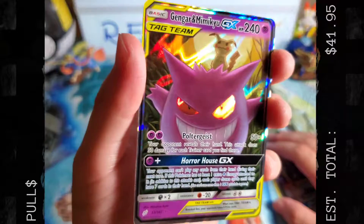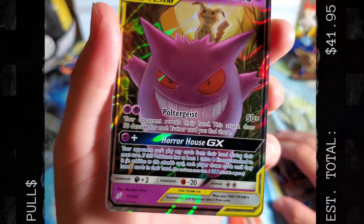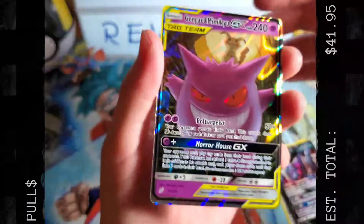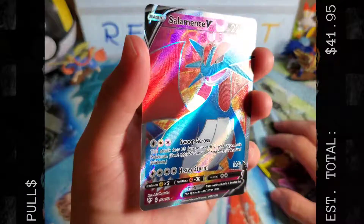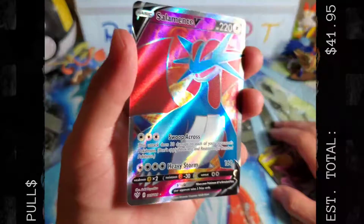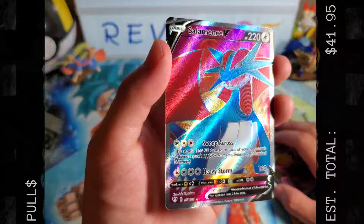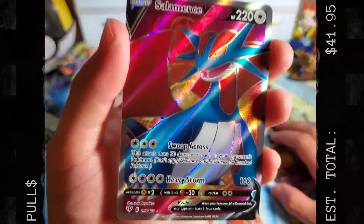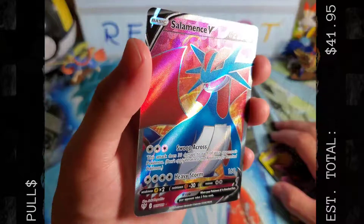And then my favorite — and obviously I think Steph's favorite too — I love Mimikyu. Mimikyu GX Tag Team. It's so good. 240 damage. Horde House GX — not 100% sure if this is going to be super playable. Your opponent can't play any cards from their hand during their next turn; if this Pokémon has at least one extra psychic energy attached, each player draws cards until they have seven cards in their hand. It also has Poltergeist — your opponent reveals their hand and this attack does 50 damage for each trainer card you find there. And then the card — Salamence V Full Art. I can't even believe we pulled a full art.